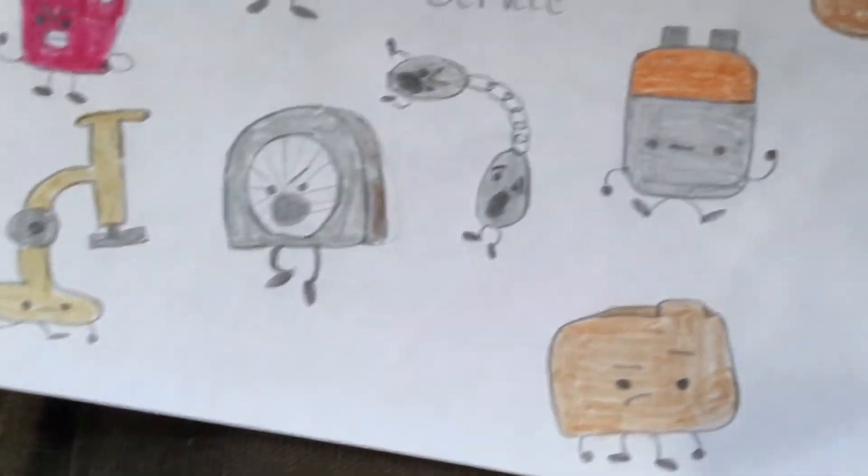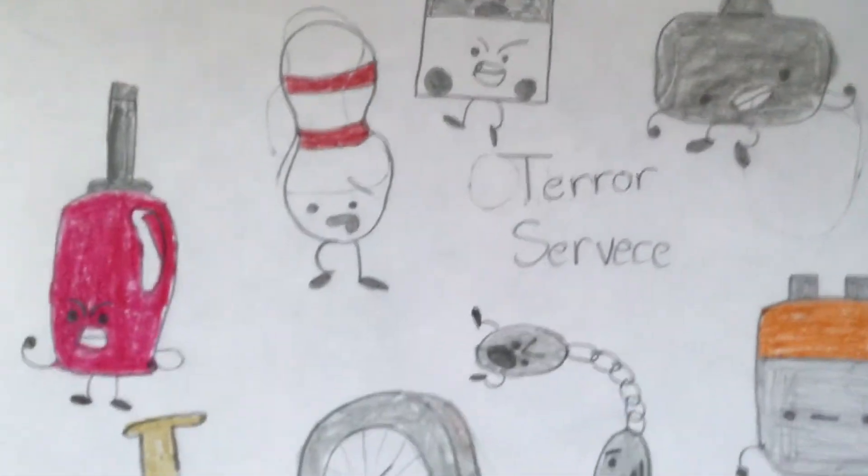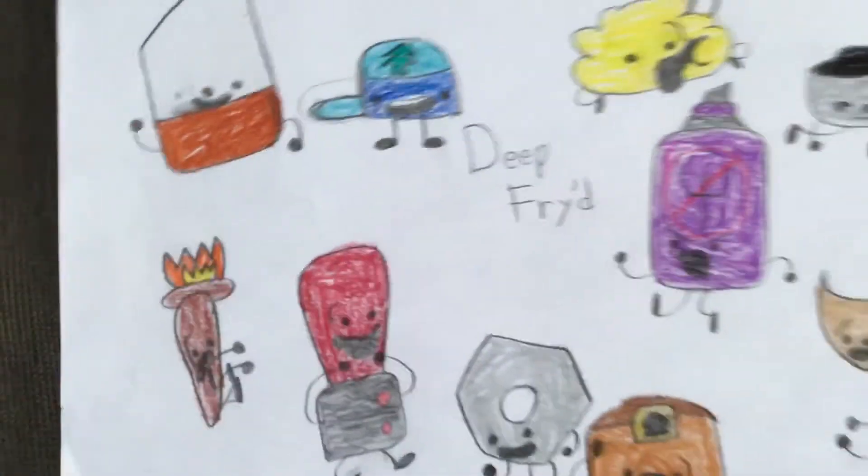And then here we have Terror Service. Then we have File Folder, Microscope, Fan, Nunchucks, Battery, Wallet, Game Controller, Domino, Bowling Pin, and Lighter.